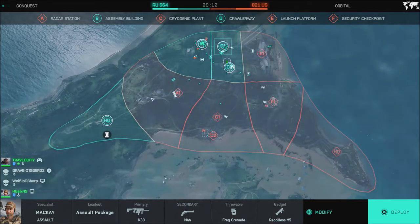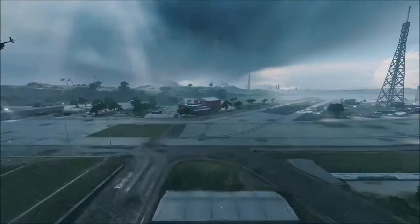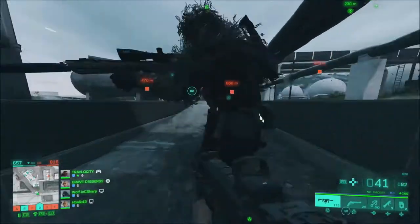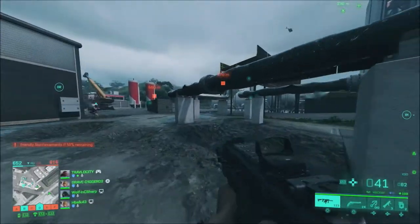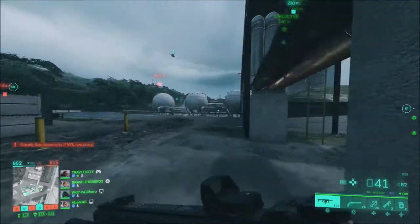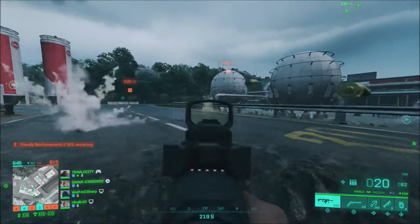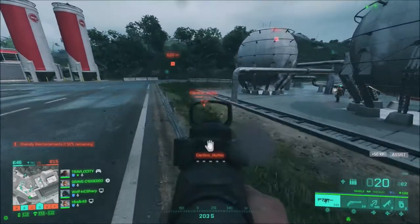When it comes to the Portal mode, on release day we will have 6 maps, which will be classic Battlefield maps. So just for example, things like Battle of the Bulge, Caspian Border, No Shark and Owls — just to name a few. Some maps that are classic maps you will recognize from past Battlefield titles.